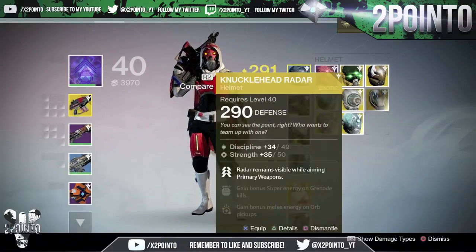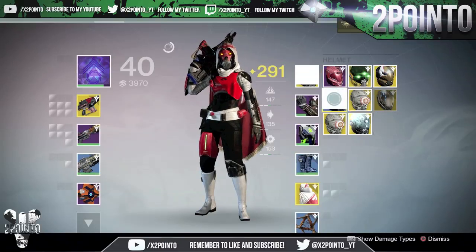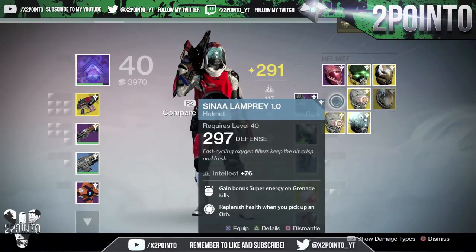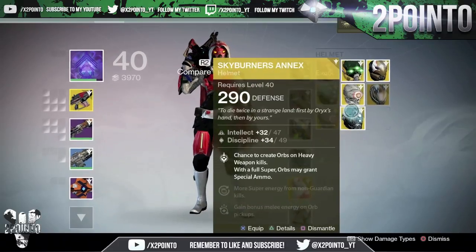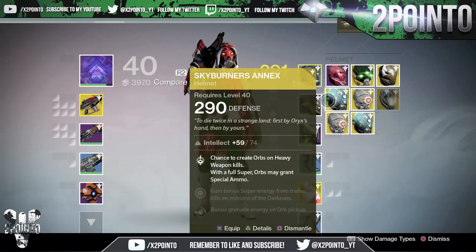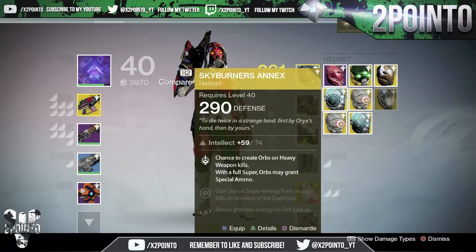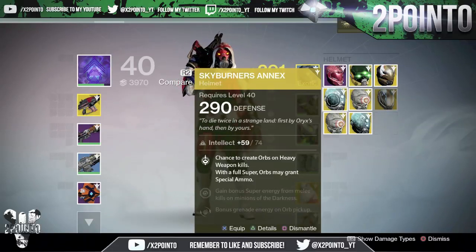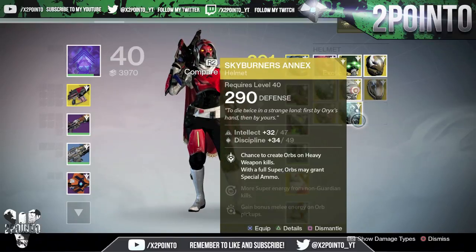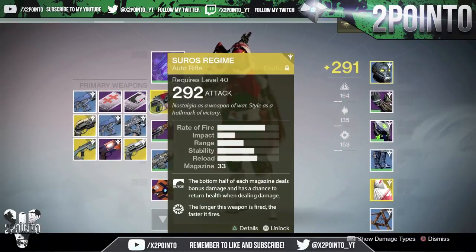Then we've got Mask of the Third Man, Celestial Nighthawk, Helm of the Most Light, two lots of Knucklehead Radar, and then two lots of this new helmet — it's actually for Hunters; I was expecting it to be for Titans. It looks pretty cool. Let's have a look at the rolls: the two versions are different. One has: chance to create orbs on heavy weapon kills, and with a full super, orbs may grant special ammo. The other has: gain bonus super energy from melee kills on Minions of the Darkness, or bonus grenade energy on orb pickup. The other one has more super energy from non-Guardian kills and bonus melee energy on orb pickup. That looks pretty cool — I'm looking forward to leveling that up.